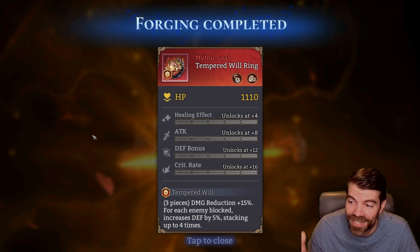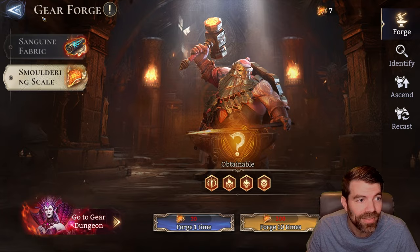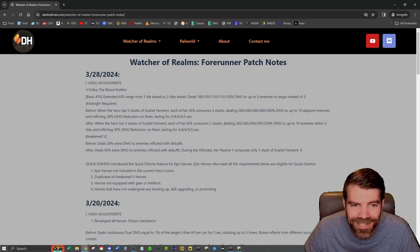Another flat stat tank ring — awful. That was absolutely and utterly terrible. Alright, so now we'll talk about the Forerunner patch notes.